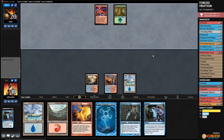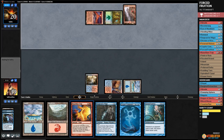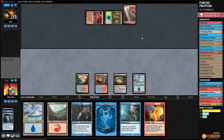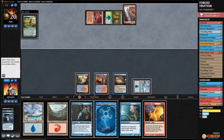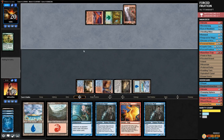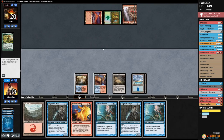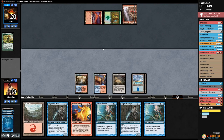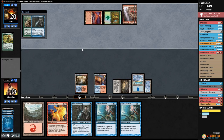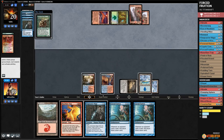Island, go. Opponent plays Forest. They Farseek — we Remand the Farseek, opponent eats the Remand and passes. We keep our opponent's hand full for Rune-Flare Trap. We play Field of Ruin, pass. Opponent Farseeks again — Cryptic Command to counter and draw. Snapcaster sweet — Mountain for our opponent. We play Island, pass. Opponent plays Sakura-Tribe Elder, we Snapcaster for Remand to bounce it, opponent eats the Remand.